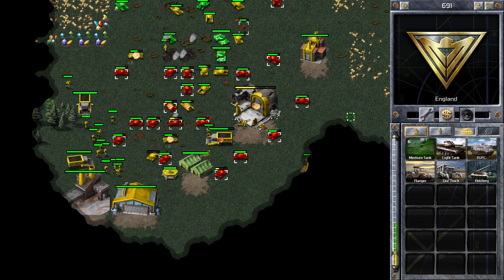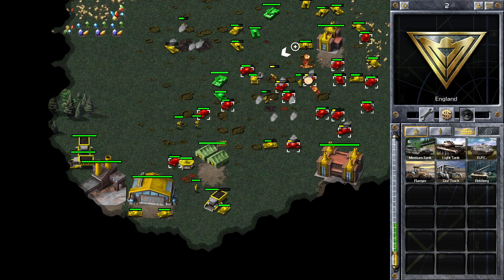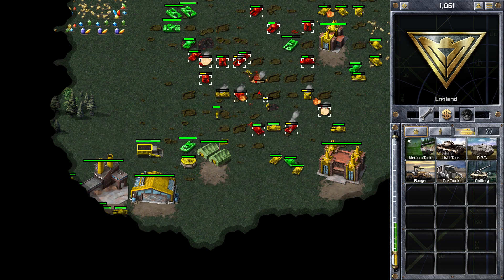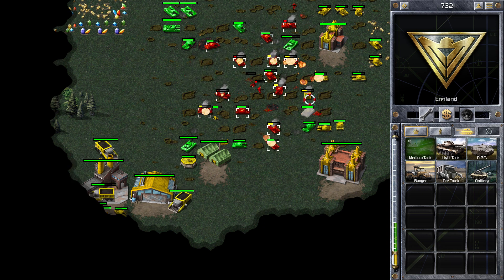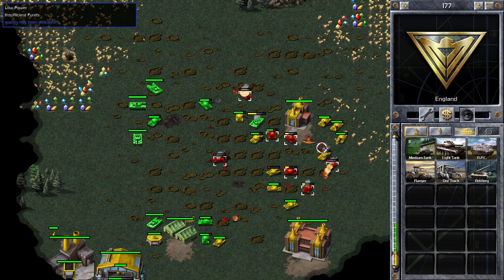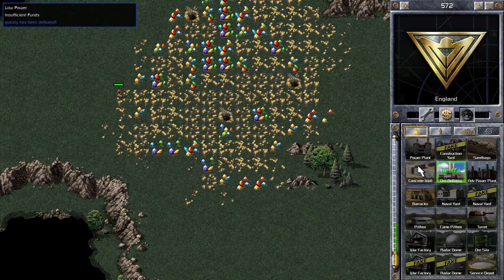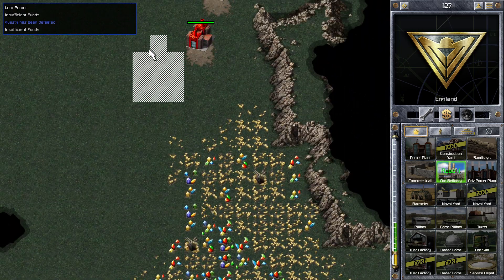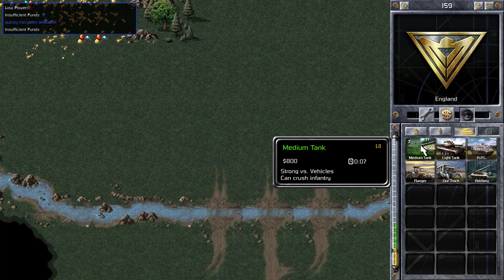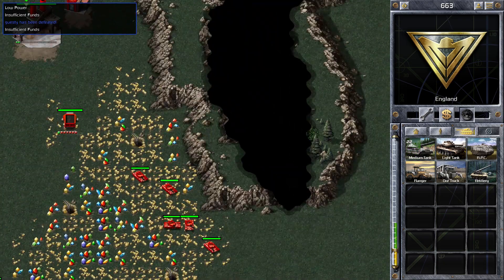That was a bit of a mistake from him — I think he had his tanks surrounding his construction yard and just expected me to dive bomb in there. Sometimes people make that mistake. I remember months ago making a similar mistake going to protect my construction yard and the opponent just destroyed my ore trucks at the front of my base. So if you do see someone pull his tanks back, just take out the buildings at the front. That's worked out quite well for us because we got quite a few tank kills as well. I'm moving my medium tanks right to that bottleneck so if he comes for the counter-attack he'll have to fight through them.